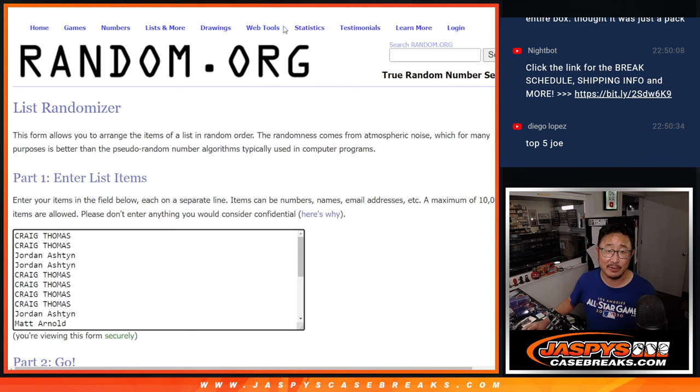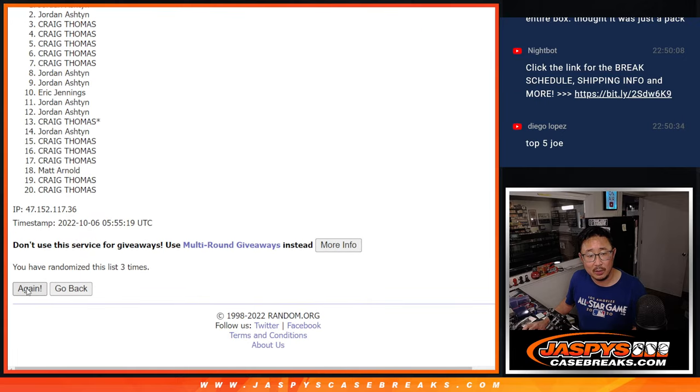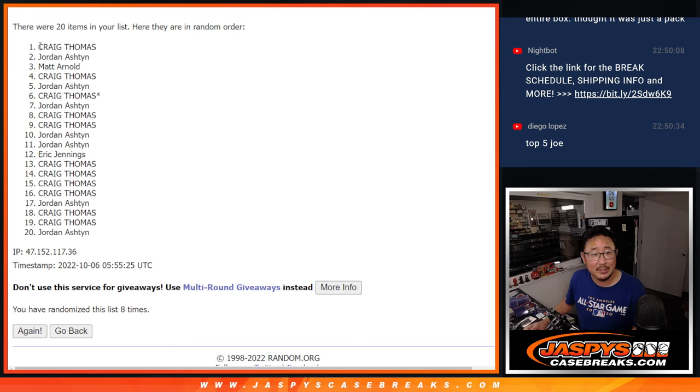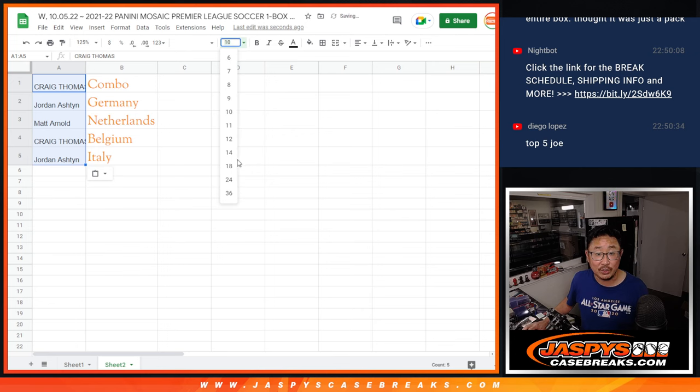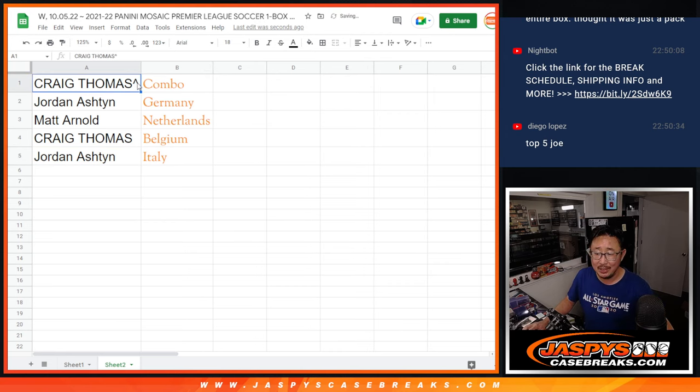Top five after eight rolls — a three and a five. After rolling eight times it's Craig, Jordan, Matt, Craig, and Jordan. Congrats Craig, you got the combo spot — features a lot of teams, we'll check it out when we get to the other video. Jordan gets Germany — that's solid. Matt Arnold gets Netherlands. Craig gets Belgium. And Jordan gets Italy. I'm Joe for JazpysCaseBreaks.com — thanks for watching. I'll see you in the next video for that Mosaic World Cup break. JazpysCaseBreaks.com.